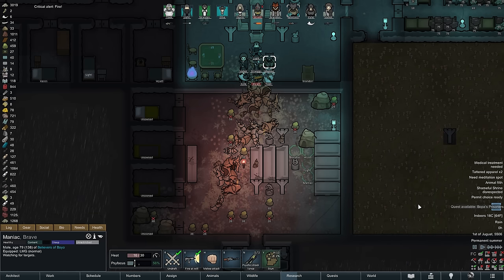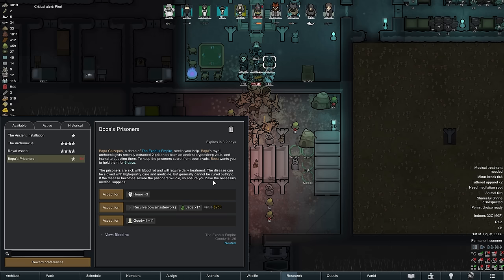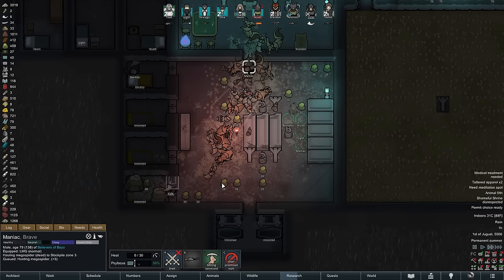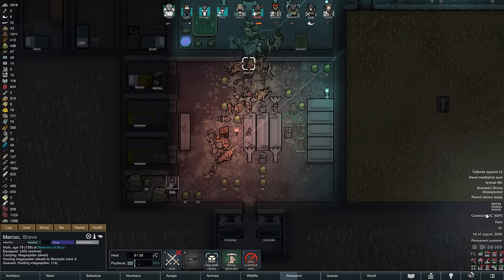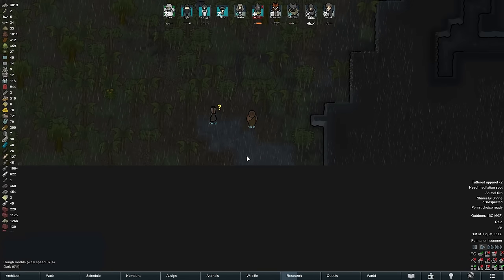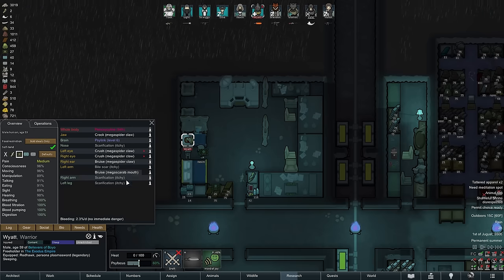Just as the infestation ends we receive another quest — the Empire wants us to house two prisoners for six days, which is fitting since they are sick with blood rot. We will do our best to take care of them and receive more honor as a reward. For now it's time to clean up the base, though most colonists should be asleep. We also have a group of travelers with a few items to trade arriving shortly.